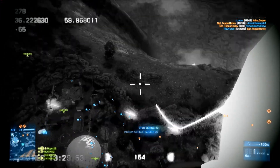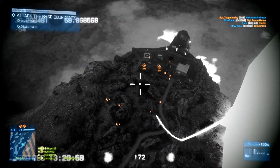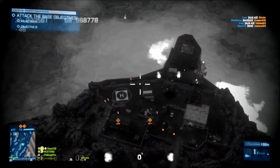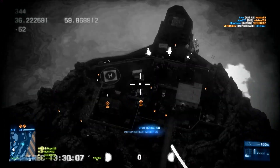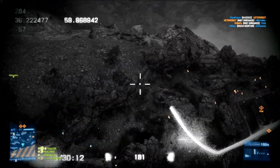Once you get the first two points, you should move your MAV roughly above the enemy's area. That will give you a good overview of their base and you might be able to spot TUGs and spawn beacons that are on top of the hills.